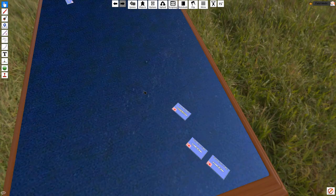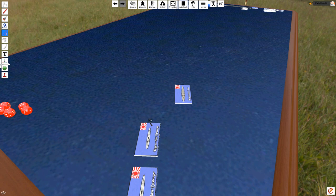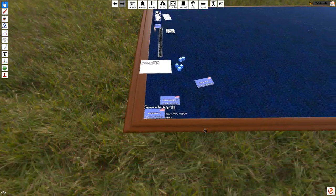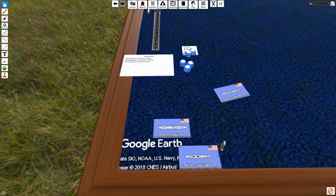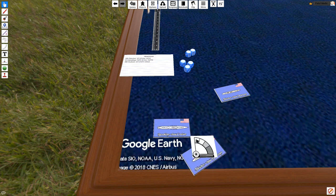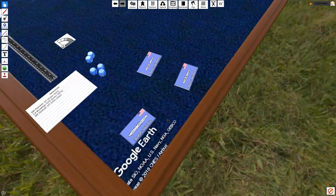Now the Japanese get to move a ship as well. They're going to keep the torpedo division pretty much with the cruiser. The torpedoes have a range of seven inches, and they're not going to use any special commands — just charge ahead. Now the Americans get to nominate their next ship. I'm going to do the exact same maneuver with this other destroyer, position it, move its points, make sure it's in the same spot, and move the rest of the five inches.